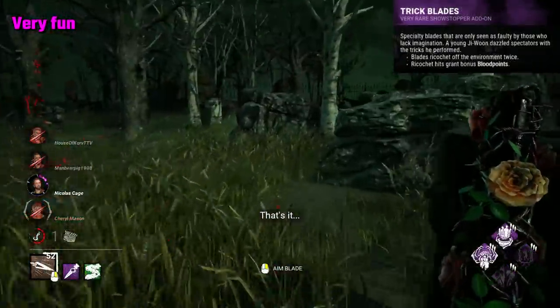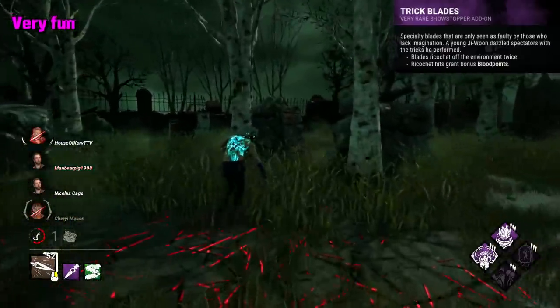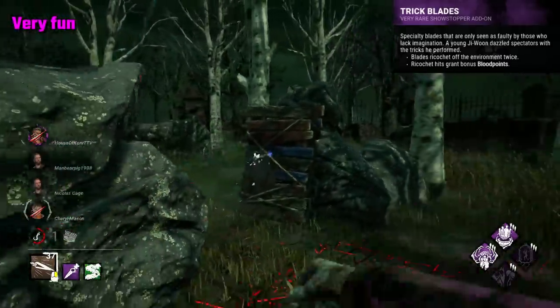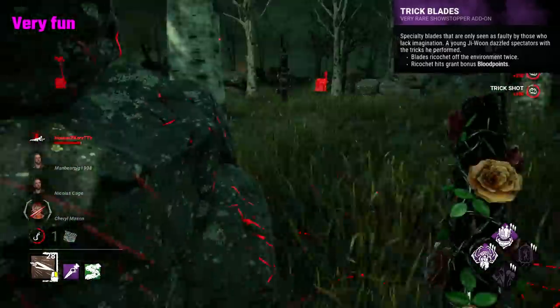Trick Blades are a trickster add-on that make your blades ricochet twice off of the environment. These are incredibly fun and make his power a lot more interesting in my opinion. You're able to get hits round corners and at some really interesting angles. It's a bunch of fun, and I would definitely recommend trying it out.